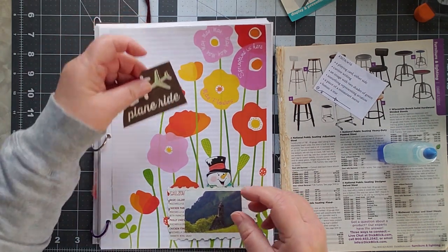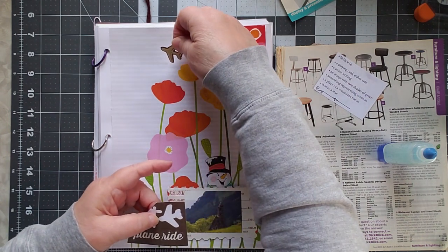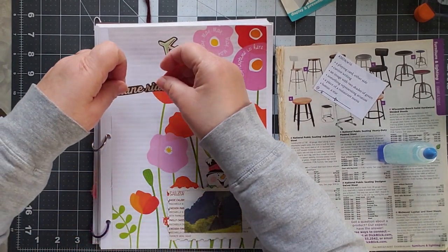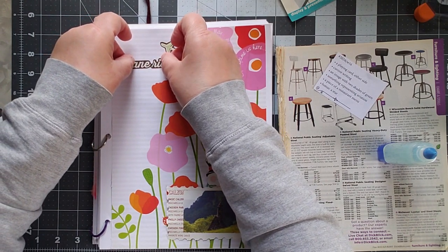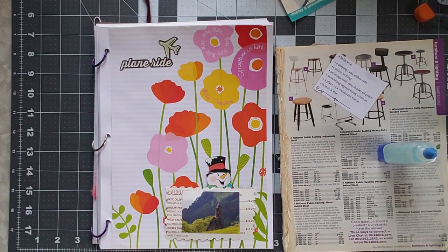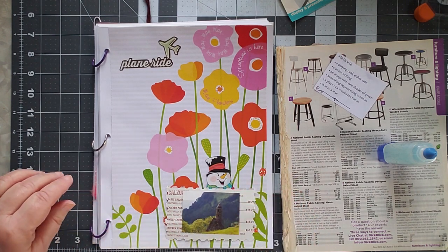I'm going to put the plane ride up here. Let's take off. We're taking off. We're going for a ride. And I suppose that's cursive writing too, isn't it? I was thinking of adding my own cursive writing, but this is sort of cursive, and that is definitely cursive. So I think I may have my cursive writing done already.